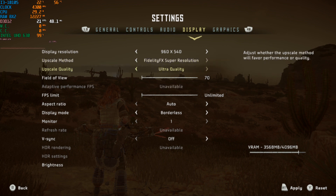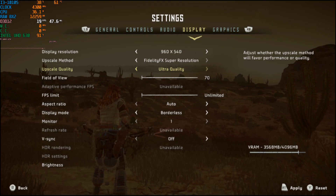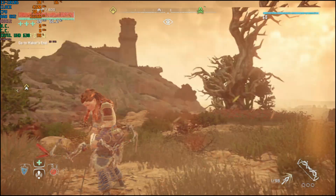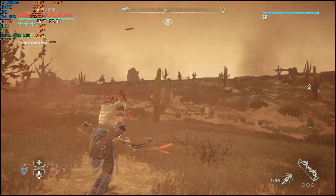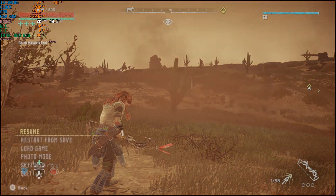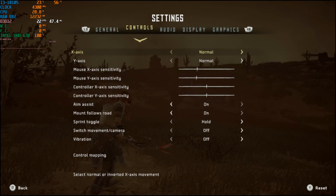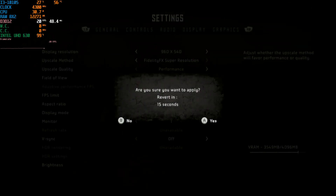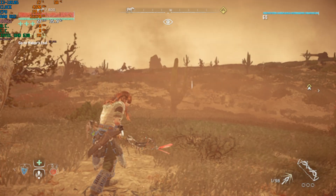We're going to use FSR. Let's use ultra quality first — yep, did nothing. They never do. You need to go all the way with these upscalers to really get a benefit. Let's do performance right off the bat.